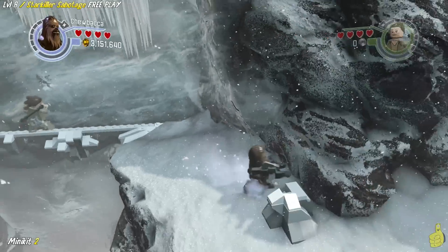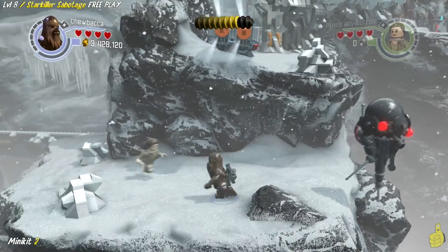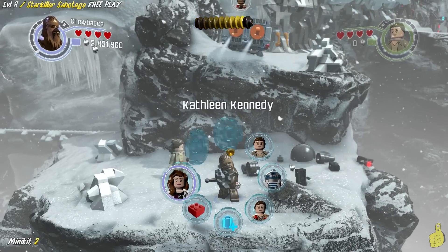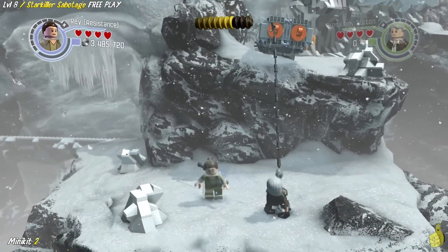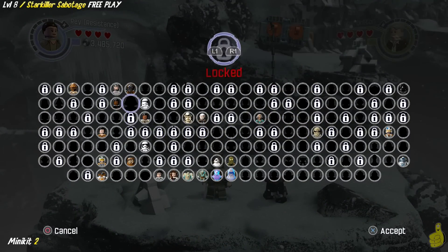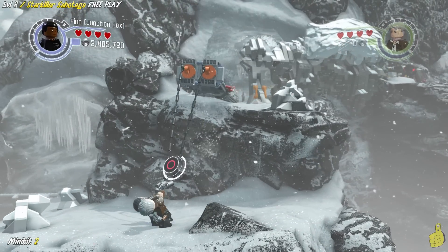We've got to get all close — the view changes and it gets pretty scary there for a minute, but it's really not that scary. Probe Droid number three is right below the double grapple plug. We've got three of the five taken care of and we're not even barely into the level yet. We do need a double grapple situation here, so pull out two of your favorite grapplers and attach to those plugs.